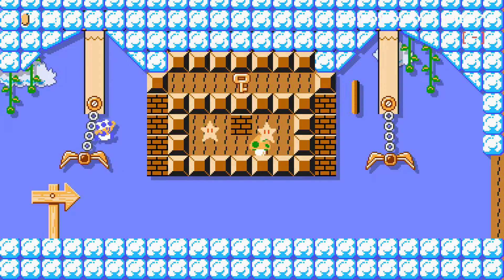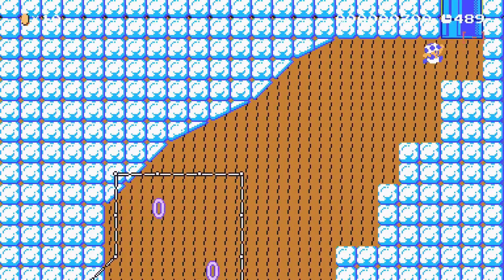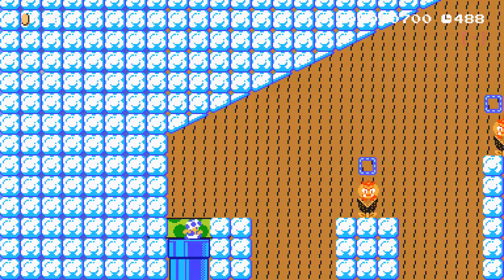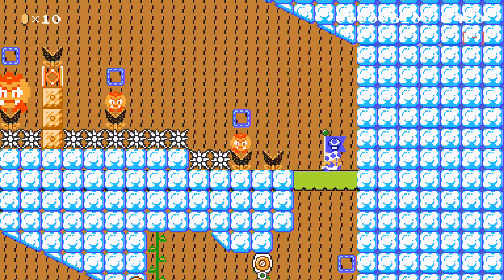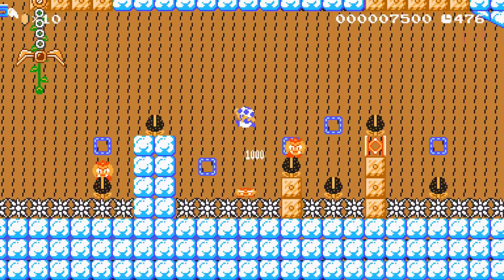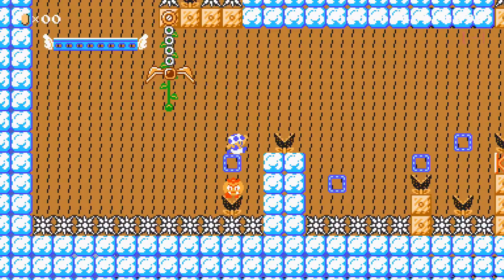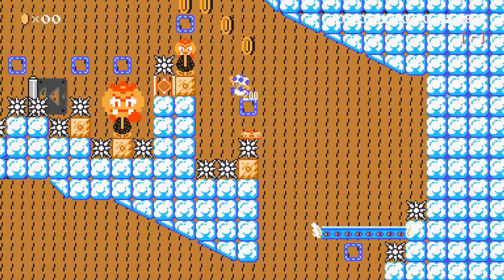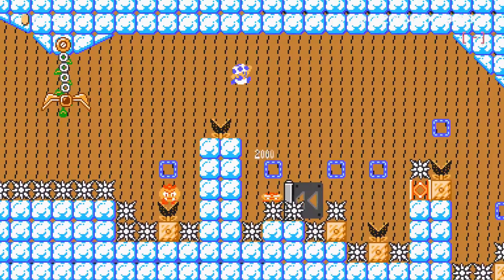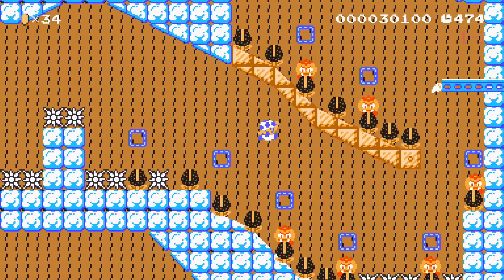Here we go - just a chest at the start. Nothing looking too difficult so far, just a few enemies and a pipe. Some nice platforming all marked out, up we go. Oh, checkpoint already, that feels very early, haven't really done anything yet. I see how to do that, I just messed it up - it's follow the markers basically, hit that one then hit that one. Nice, then up we go, just follow the markers. I like how everything goes perfectly into position.